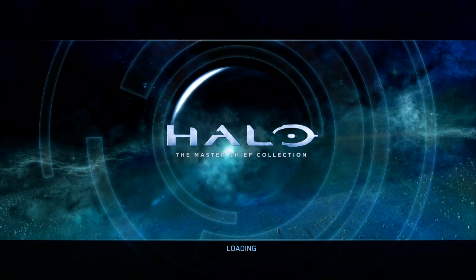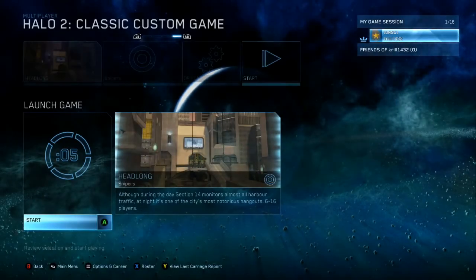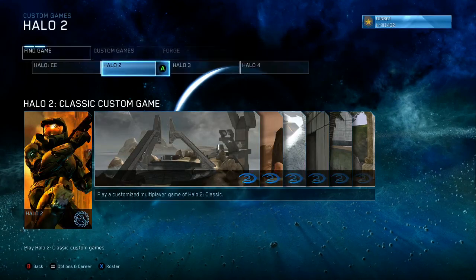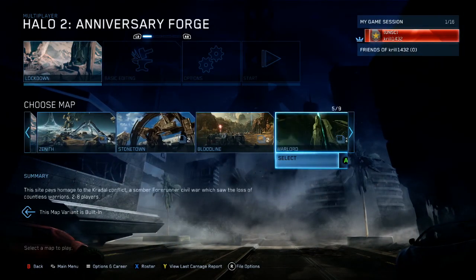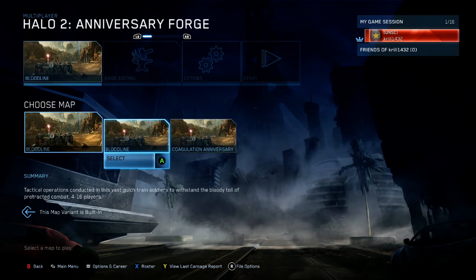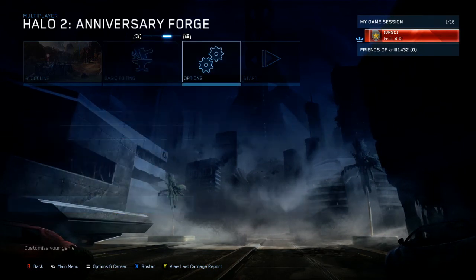I haven't cut anything, just to show this all in the game. It's through Forge. This was literally the first thing I did — I had a look at the customization and then went to Forge, because the new Forge is apparently really cool for Halo 2. So you go to Forge, go to Halo 2 Anniversary Forge, it can be any map. I'll do it on Bloodline, which is the remake of Coagulation. Select Bloodline, basic editing, set up and start.